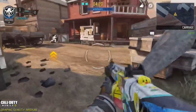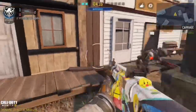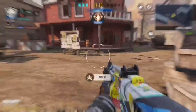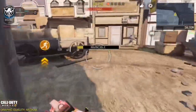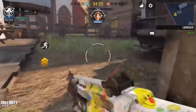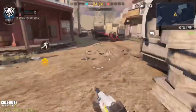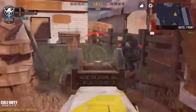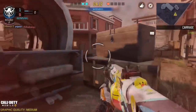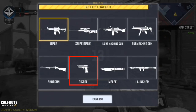Throw down a trophy system because they might be throwing something down. Able to jump shot, jump shot again — outplayed. Drop shots are so effective with shotguns and LMGs — those are the two classes where jump shots and drop shots are most effective. This guy is behind me missing shots but I'm able to pull them off.